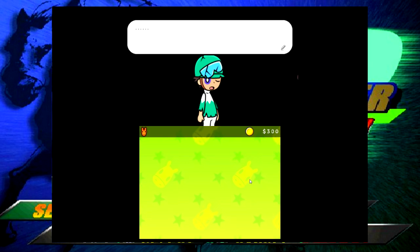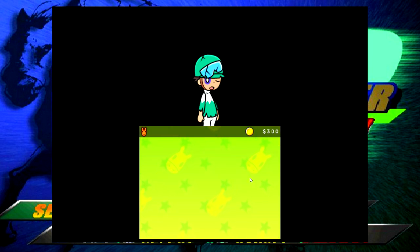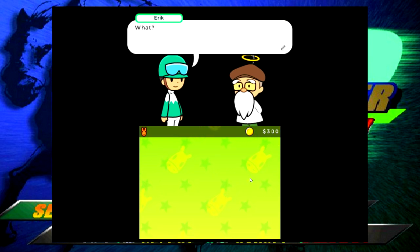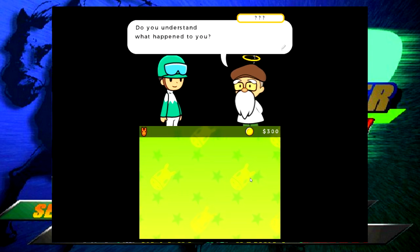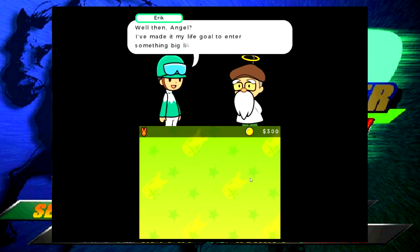Oh my god, I died - the horse ran over my character! This game is funny already. A new character appears - 'Hey, who is this?' The game gets comedic. A mysterious figure appears and says 'I'm not sir, I'm an angel.' The angel asks if I'm alright. My character complains that the horse wouldn't move and didn't do anything he told it to.